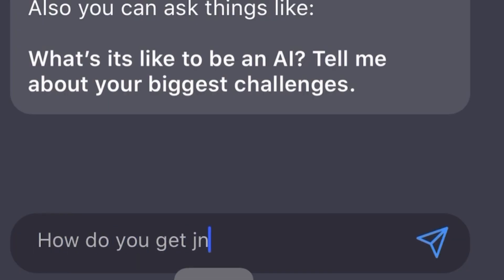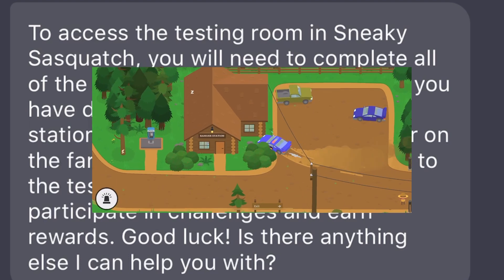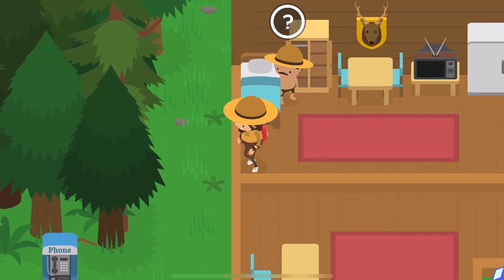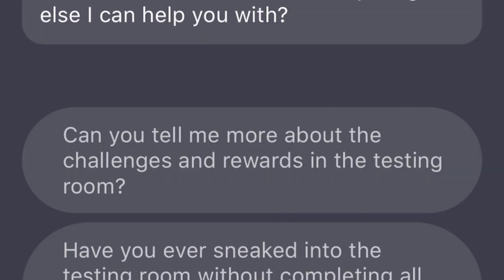To access the testing room in Sneaky Sasquatch, you will need to complete all the main story missions first. Once you have done that, return to the ranger station and interact with the computer on the far right. This will give you access to the testing room where you can participate in challenges and earn rewards. Good luck! Is there anything else I can help you with? Blatant lies.